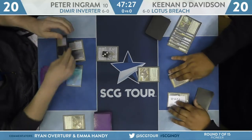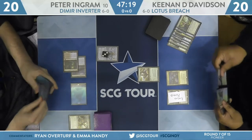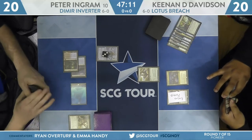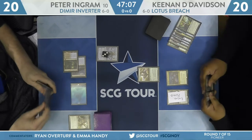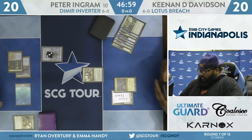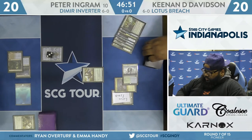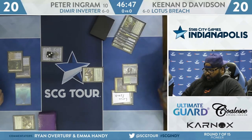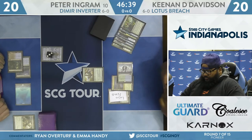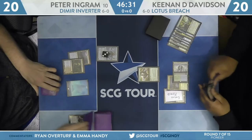Narset's going to go down to three and find a Thought Erasure. We'll see what Davidson can do about it — it looks like he has a Fae of Wishes. It looks like Underworld Breach and Fae of Wishes are in hand. Davidson's going to think this turn through before making any game actions. Temple of Mystery — he'll scry one. Saw a Thespian Stage on top, that's on the bottom now. Really looking for something in the vein of a Hidden Strings in order to actually unlock all of your mana.